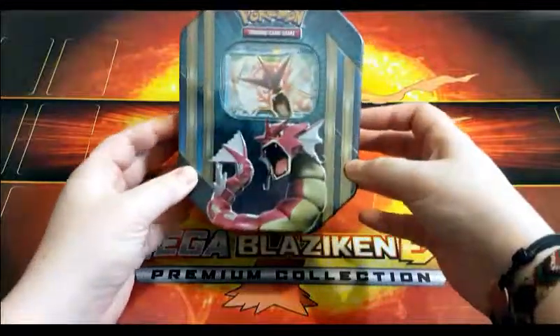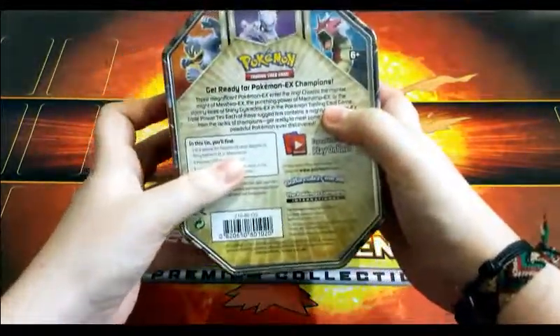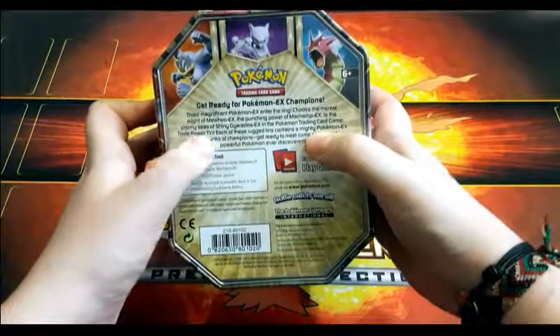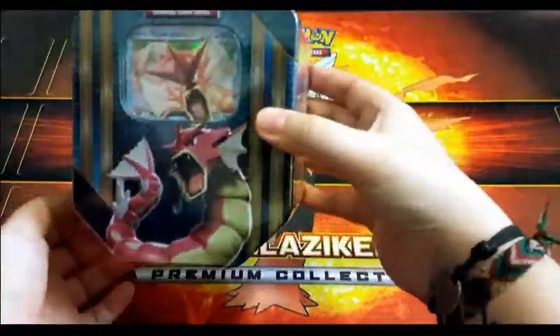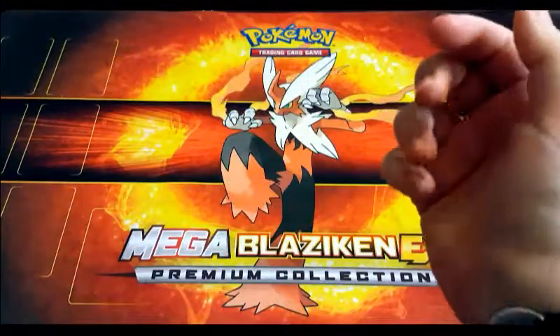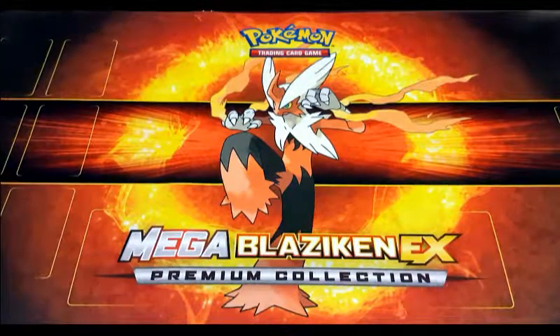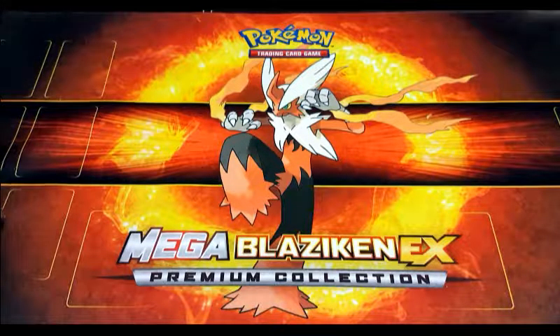Today we're back with another tin opening. This time we have the Gyarados from the Triple Power tin series. So there's a Machamp and a Mewtwo too. We're really enjoying getting these tins at the minute just because for some crazy reason they're selling them for like £12 in our supermarkets.